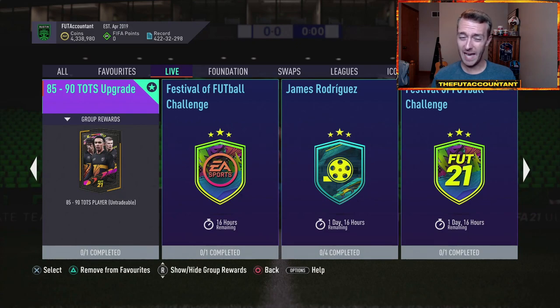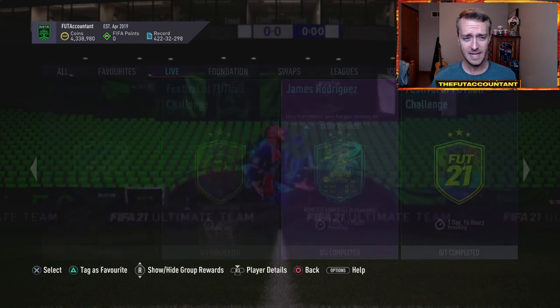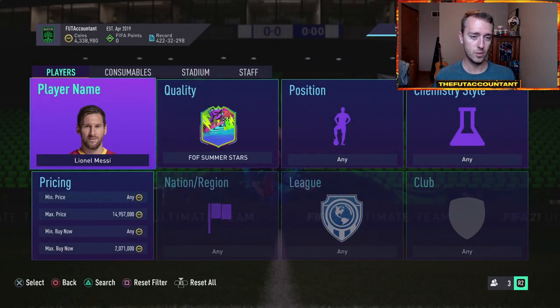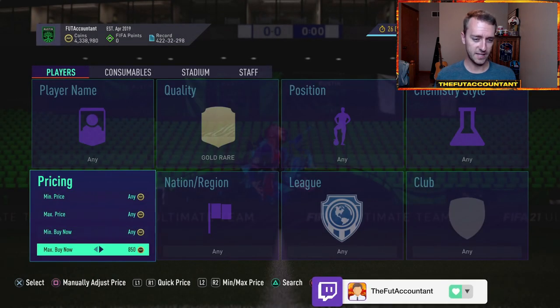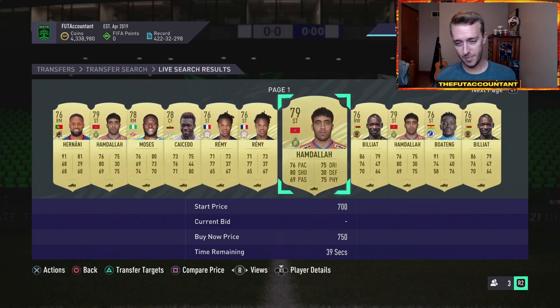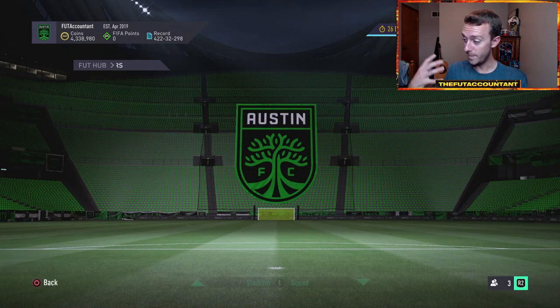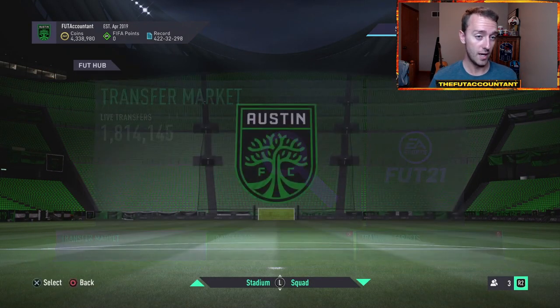We just need good value upgrade packs. In my opinion, today they could drop an 82-to-88 like last week and rare player picks. I really hope they drop an 81-plus player pick today and maybe an 81-to-87 pack — I feel like we'll get one player pick and one pack. I don't think rare golds on the market would move that much. They're basically discards. If you're speculating on upgrade packs coming today, rare golds could be something to get into.